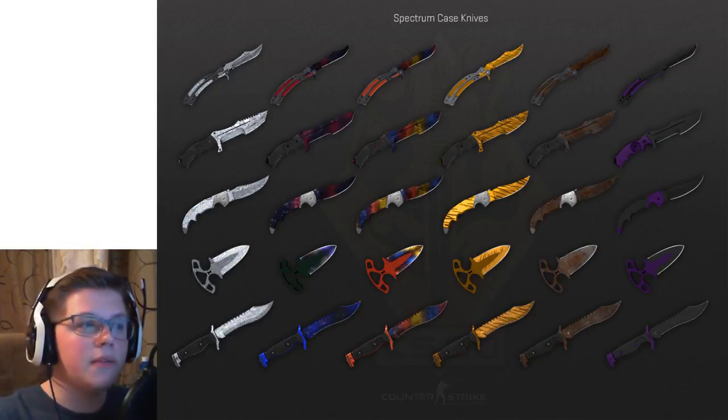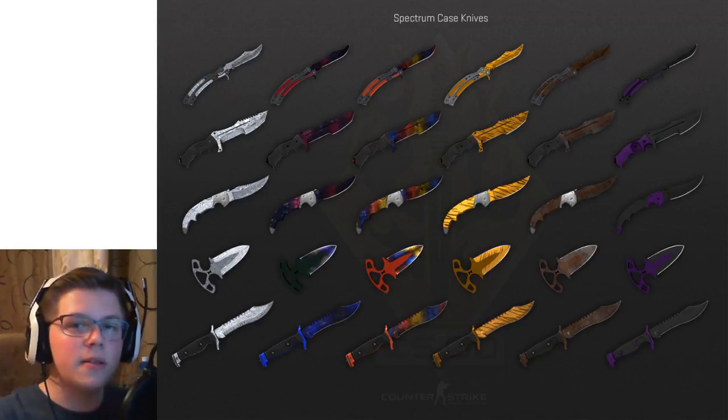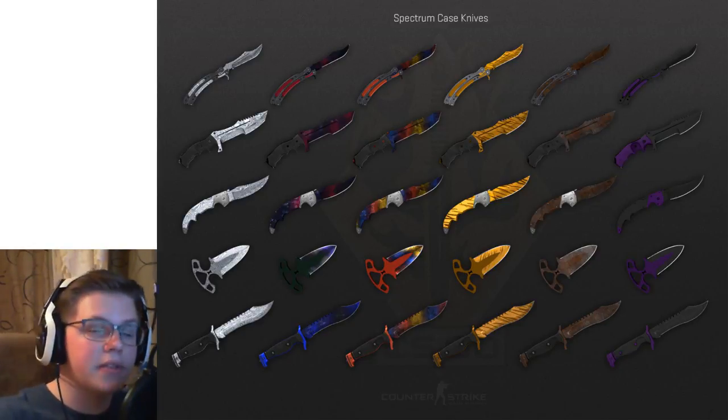In this case, there are no new knives. What they're doing is adding the new second generation knives with chroma finishes — so things like the Butterfly, Huntsman, Falchion, Shadow Daggers, and Bowie knives, which I think is all of them. They're adding the new chroma finishes: Doppler, Marble Fade, Rust Coat, things like that. And they are on screen.